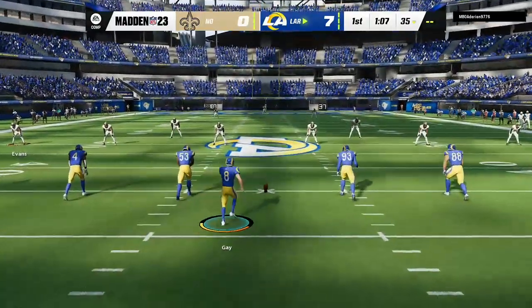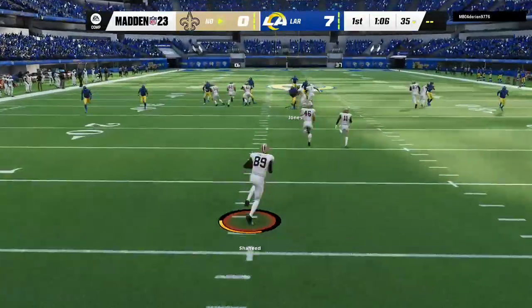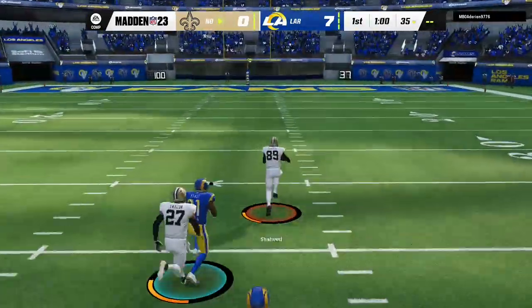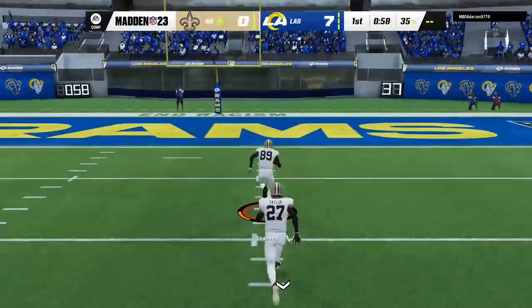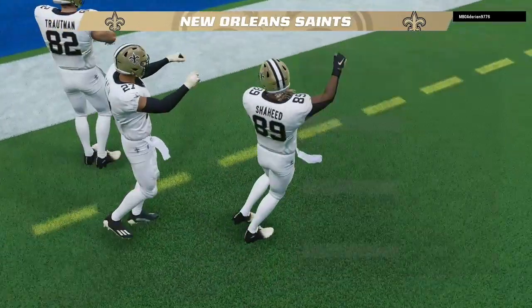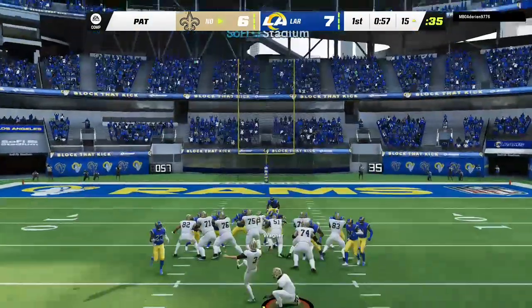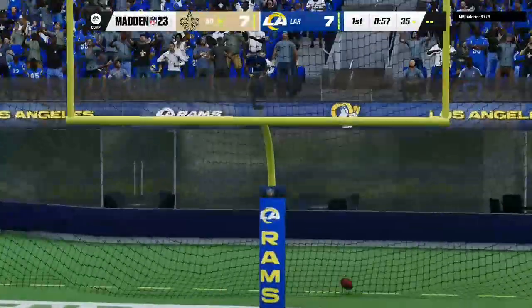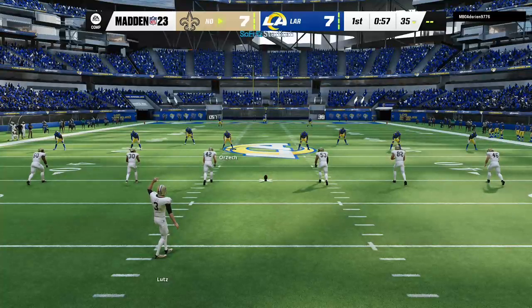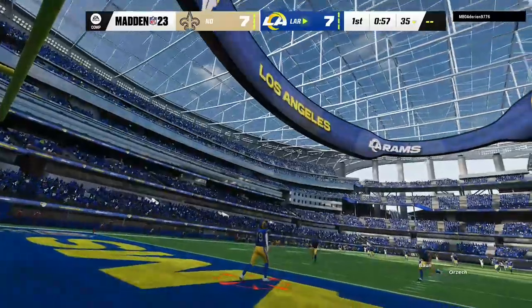Following the touchdown, Gay kicks it away. This fielded right at the goal line — the lane opens, he's past the 30, past the 40, and they are not going to catch him. Touchdown, Saints! They gave up a score to start the game, and as quick as they could get it back, they did on the return. People talk about this all the time — attack back as fast as you can after giving up a score. No quicker way than on a kick return.